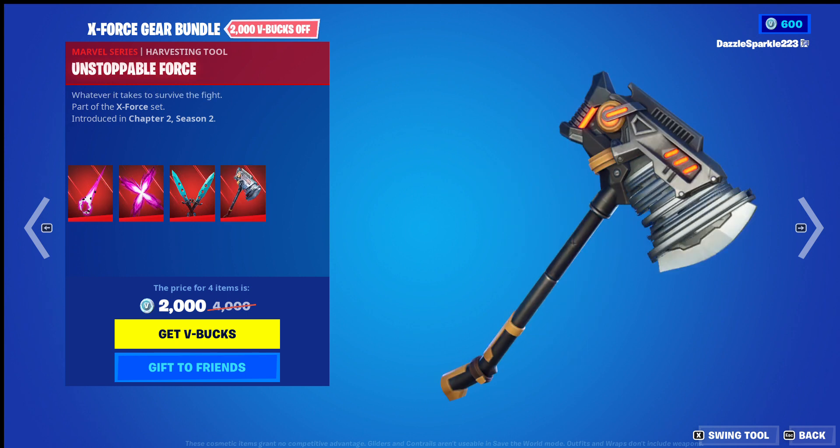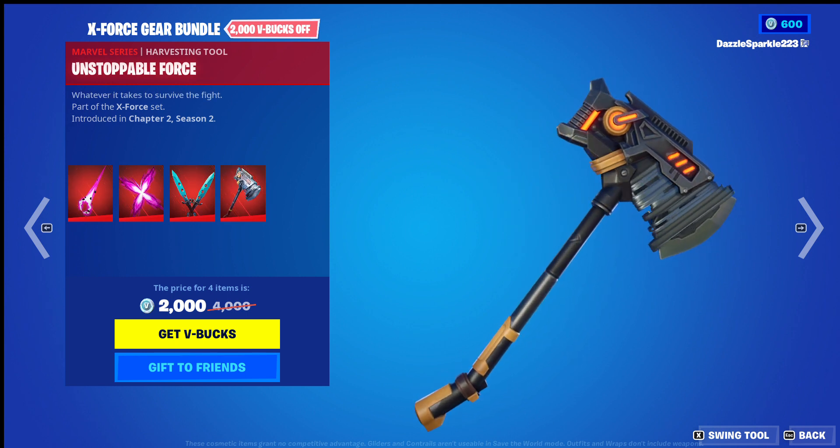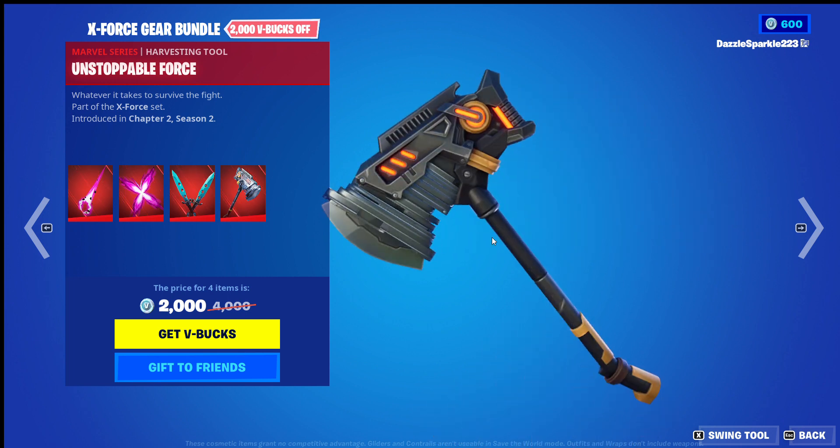Unstoppable Force — I'm gonna give it a 10 out of 10. I love this harvesting tool. The animation is just awesome to look at, the colours are awesome. It looks like some sort of factory inside, you know, molten heat coming from it. Or it could be like an electric-based power and it's just turned on. You could imagine so many different possibilities from this one harvesting tool, which I love.